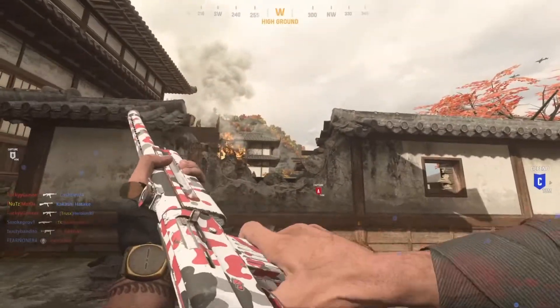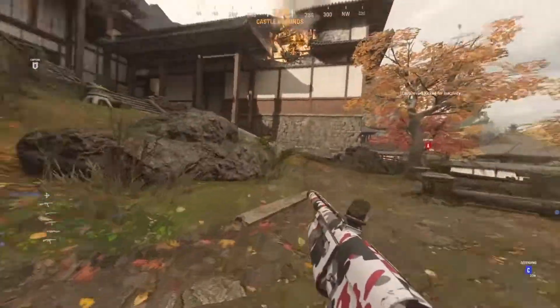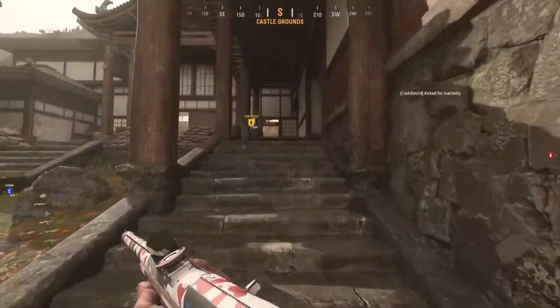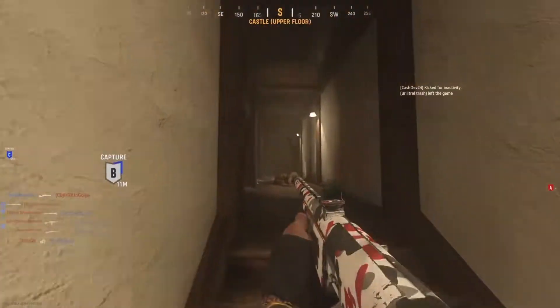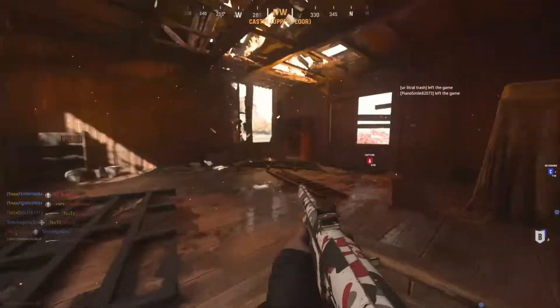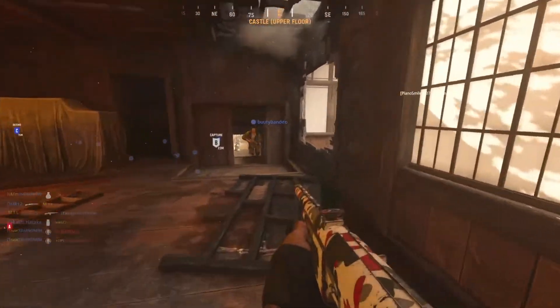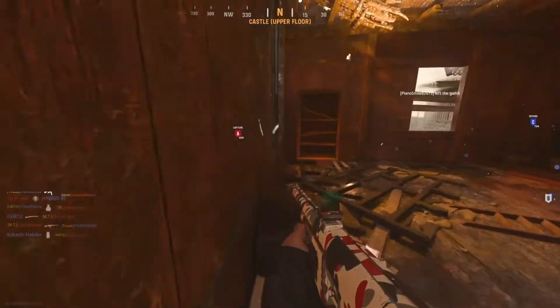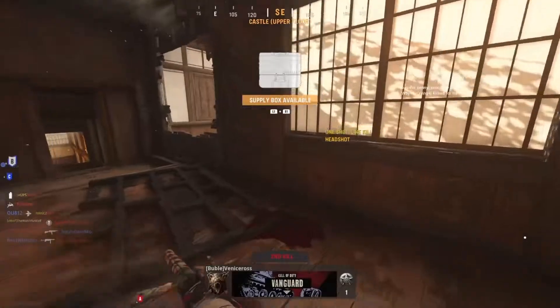Next up you have to get 50 headshots again, but this time with the extra range mags, the Chariot S Huntsman stock, and the Tight Grip proficiency. Of course, when doing any of these you can have other attachments on, as long as they don't replace the three required for the challenge. I use the shotgun hip firing mostly, and if people are at range that's when I aim for the head. If you're close up, just hip fire high on the chest or towards the head and you should get that headshot — this should go pretty easily.